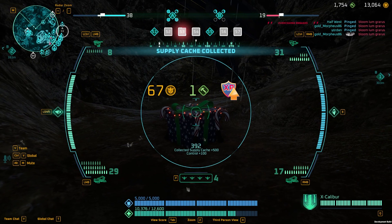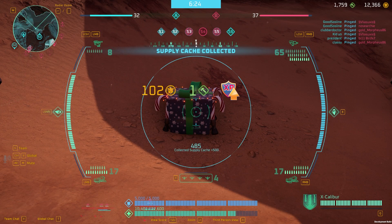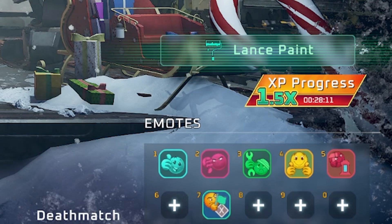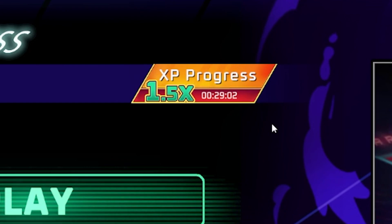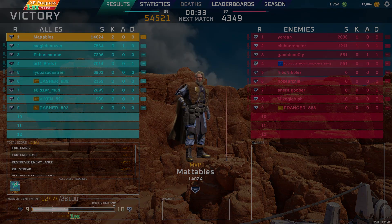There is a 1.5 times experience boost, and a 2 times for coins, hammers, and mod progress. They each have a 30-minute timer, but you can use more than one at a time. Also, the boosters will run even when you're not in a match, so make sure you use them wisely. You can see your active boosters in the armory, on the main menu, and at the end of each match.